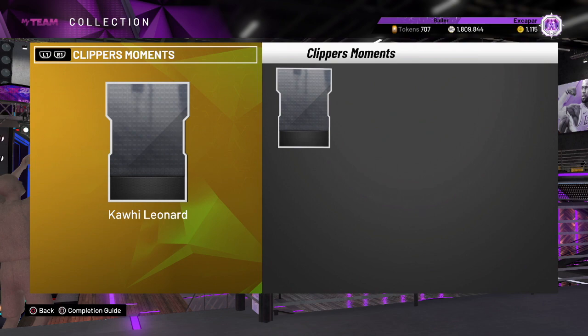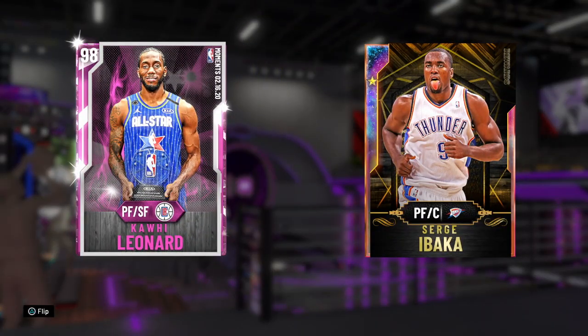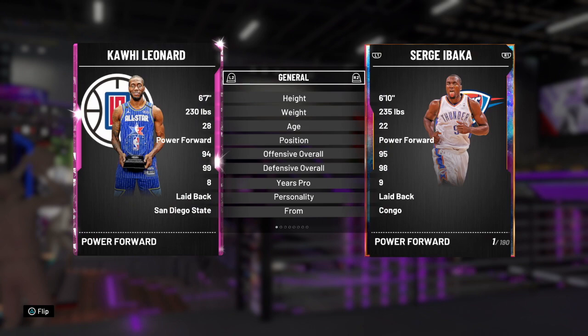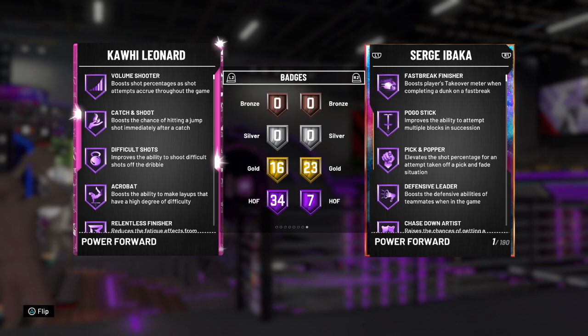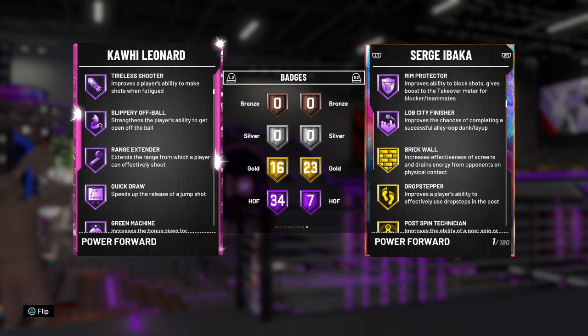Coming in at number three is one of the new moments cards - the Kobe Bryant All-Star MVP Kawhi Leonard. I knew this was going to be good as soon as I looked at those stats. His other pink diamond was already insane with gold quick draw and gold range extender, but this guy has Hall of Fame versions. He's six foot seven, with 34 Hall of Fame badges as a pink diamond - you just saw Jordan had 38.